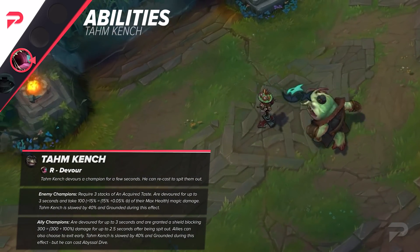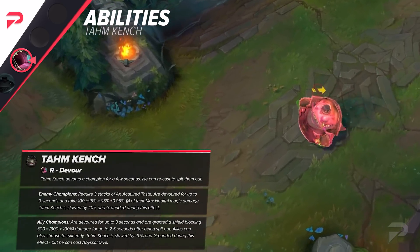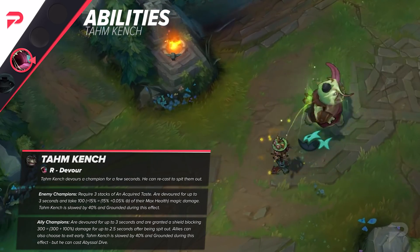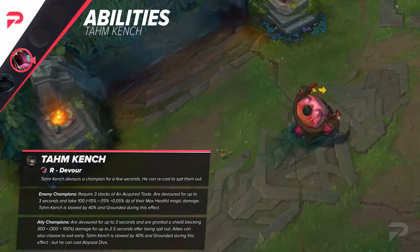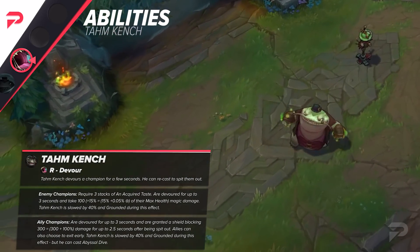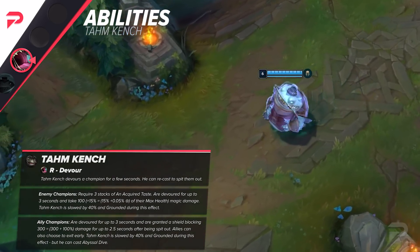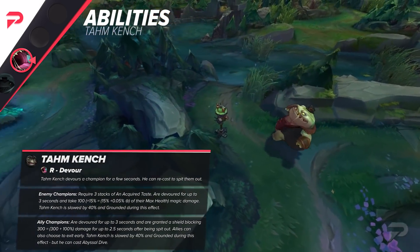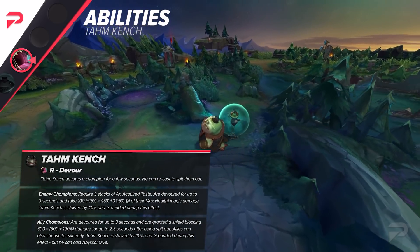Now let's move on to Tahm Kench's brand new ultimate: Devour. This ability does in fact still devour people. You can devour any champion — ally or enemy — and the effect will be different depending on what you choose. To devour an enemy you'll need 3 stacks of your passive, just like before. Once devoured, they will be held inside for 3 seconds. When exiting, they'll take 100 base damage along with 15% of the enemy's max HP, and this health percentage also scales with your AP. If you devour an ally, you can keep them inside for up to 3 seconds, and your ally will be granted a shield of 300 plus 100% of your AP — so if you have 200 AP, you'll give your ally a 500 health shield at rank 1.